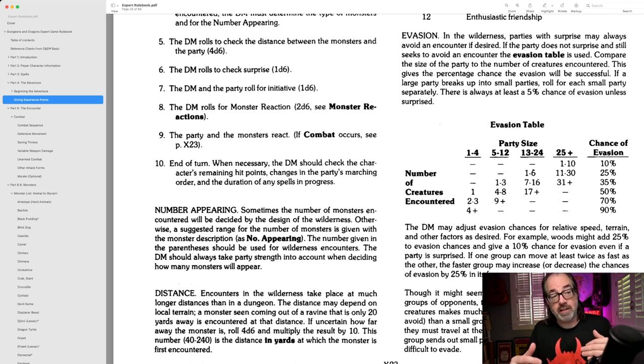We're going to look at the number of creatures versus the party size. In more modern games the party is usually four or five, but in an old school hex crawl game you're talking about not only the group — which tends to be a little larger — but also henchmen and retainers, people to handle the horses. In my OD&D game, the party is actually only three players and they have five NPCs with them, so their group is eight. Let's say we've got a group of eight, in the party-size column of 5–12. If they encounter one to three creatures, they've got about a 35% chance of evading. Four to eight creatures: 50% chance. Nine or more: 70% chance.